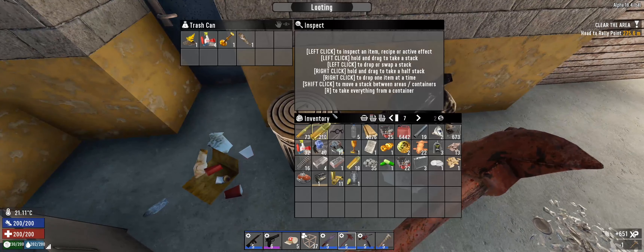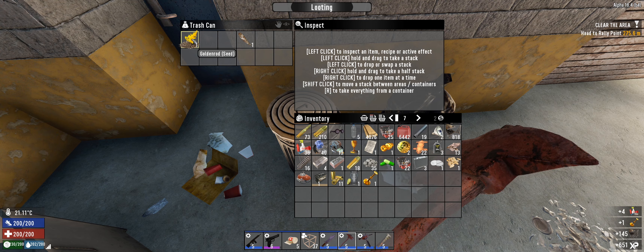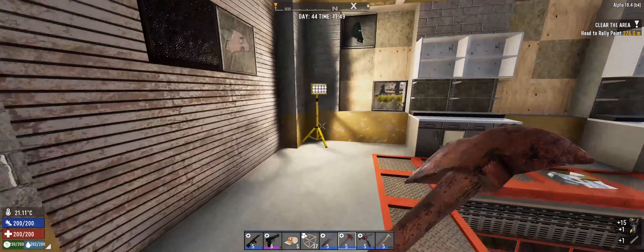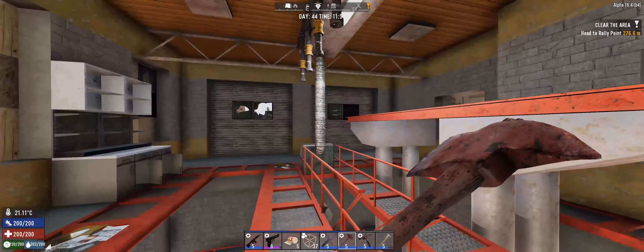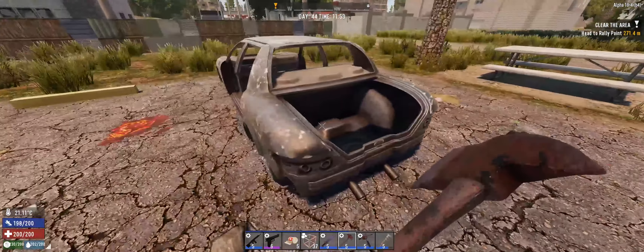Is that it? That's good and that's good. I'm gonna leave the seed. We'll take that and the empty jar as well. That looks like it for inside here.